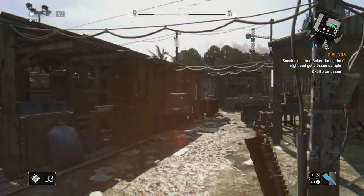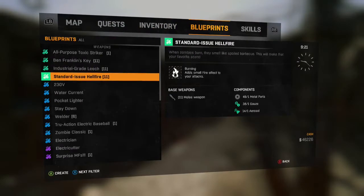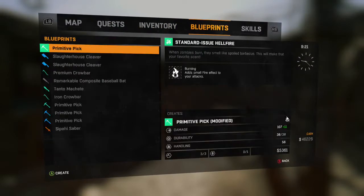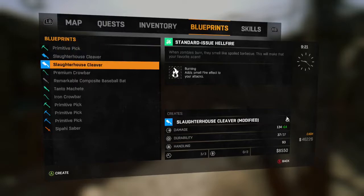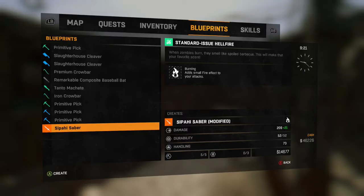Now I'm just going to hop outside of the safe zone and hop over to our blueprints, and we're going to grab the standard issue Hellfire, which can be added to any melee weapon. However, I'm going to specifically add it to our sword for obvious reasons — because we need to get the achievement.